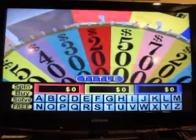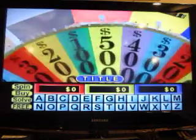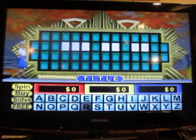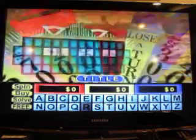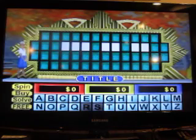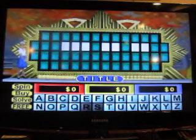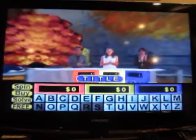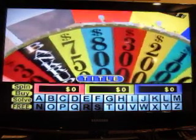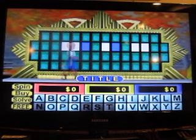We're looking for a title. 200 — R? Nope. 3,550 away from cracking 2 million dollars for this run. I'll spin. 400 — Pin? Nope. This is a cheap puzzle. 800, is there a T? T! Yeah, we've got two T's. Spin! 300, is there an L? L! Yeah, one L.